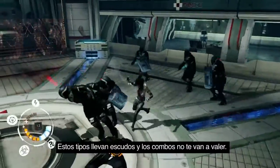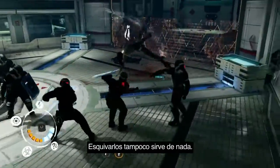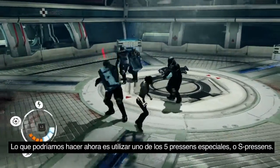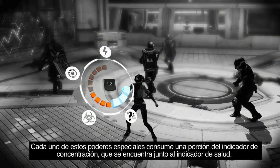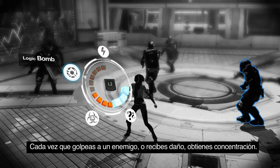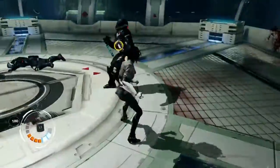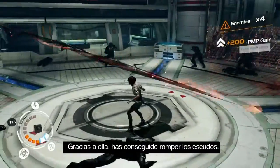These new enemies have shields, so combos and vaulting over them are not going to work. What we might want to do now is use one of the five special Presence, aka S Presence. Each of these special powers will consume one chunk of your focus gauge, which you can see opposite the health gauge. You gain focus every time you hit an enemy and every time you get hit. Let's try the Logic Bomb — that did a good job of breaking all the shields.